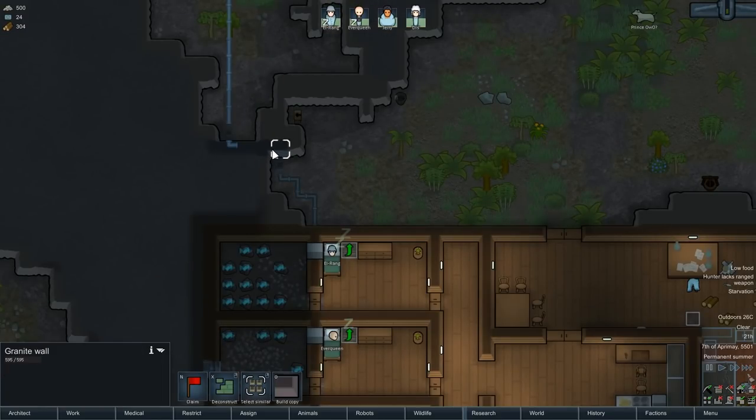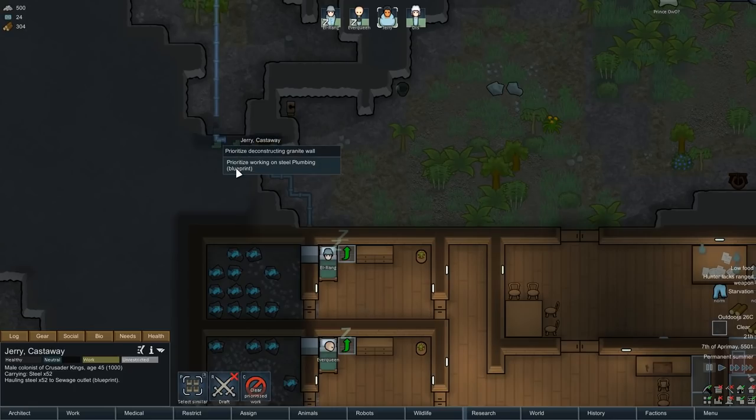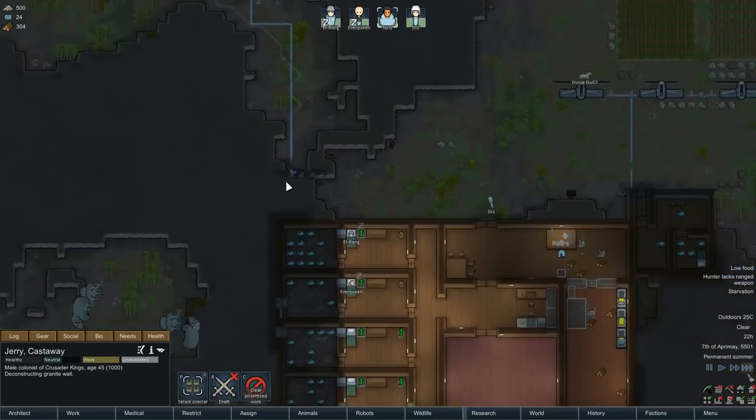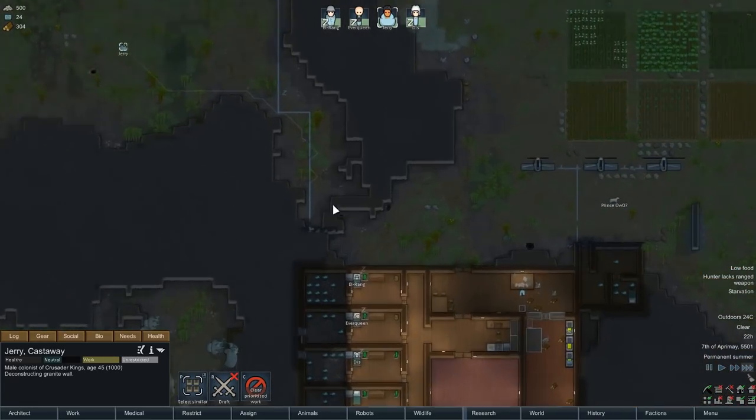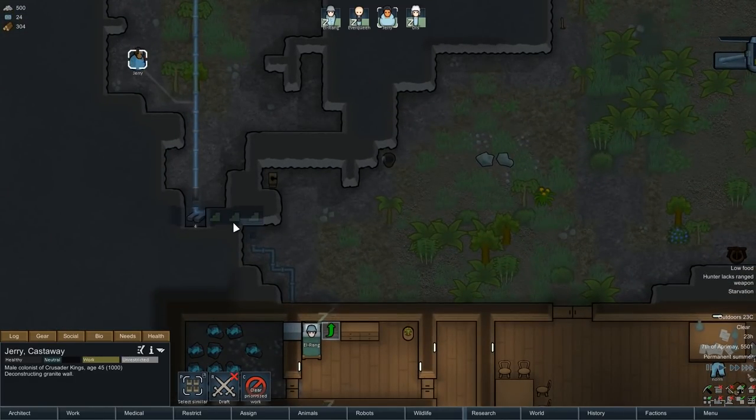I don't like leaving things unfinished because it does leave us a little more vulnerable. What I'm going to do temporarily is deconstruct this wall so that Jerry King can move in and out freely rather than running all the way around. I did want to leave it in place just so that anything spawned on that side of the map would have to run all the way around as well, but nothing stops us building it back up, replacing these with our own manually built walls.